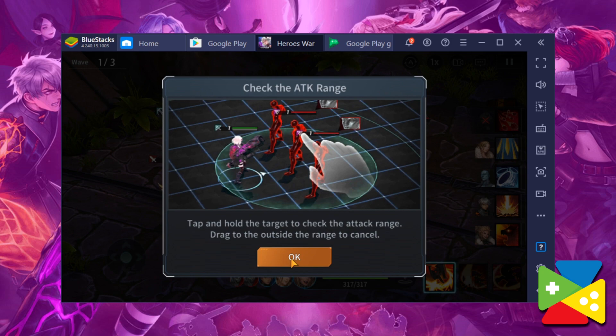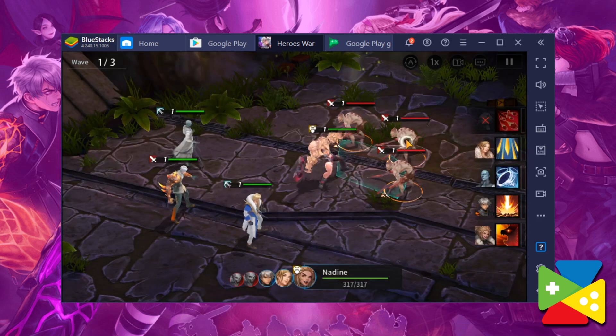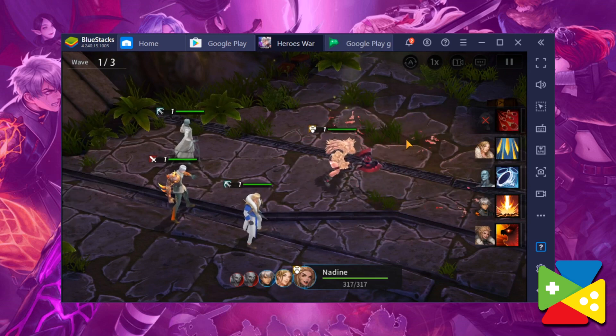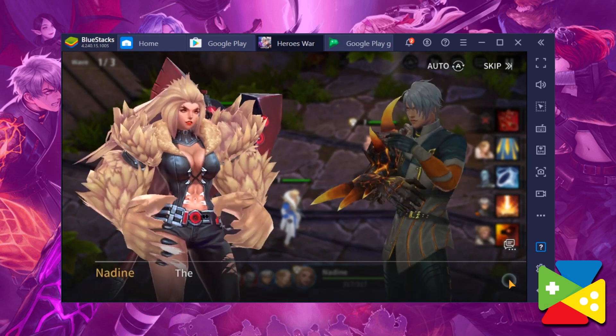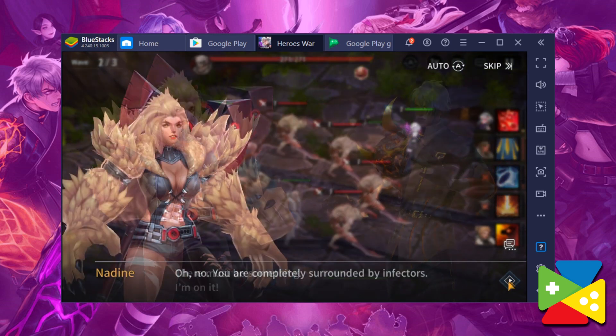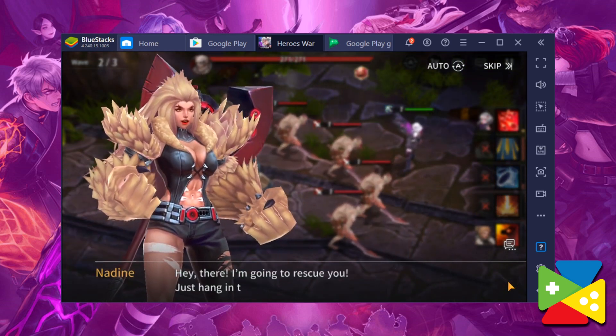While Summoner's War is a very simple turn-based RPG, Heroes War: Counterattack features movement mechanics on every turn, allowing you to both reposition as well as attack with any of your characters, much like the Fire Emblem series. This positioning is crucial since many attacks affect all units within certain areas.